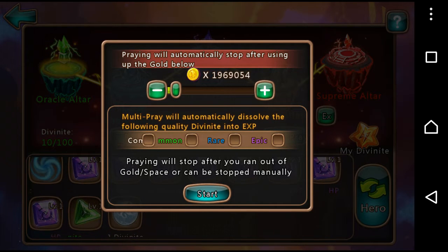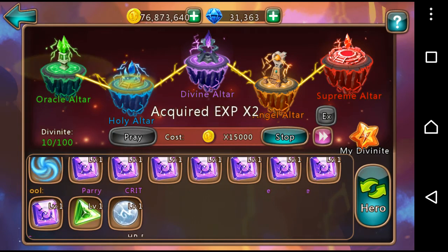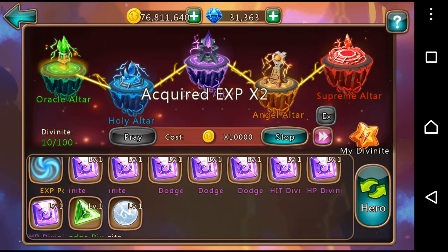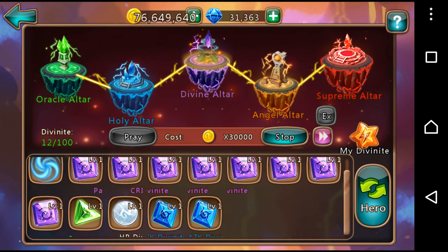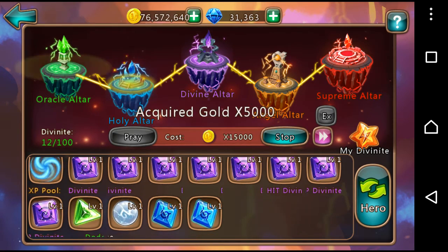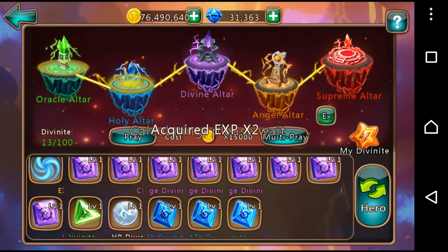This is a really good feature for people with a lot of gold and nothing to spend it on. You can set it to automatically dissolve certain ones as it goes through — what I've been doing is setting it to dissolve the common and uncommon ones, then you click start and it will go through the animations. You can speed it up or stop it by pressing the stop or skip button. You can also get gold occasionally from the altars instead of Divonite items.